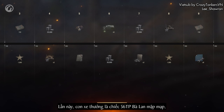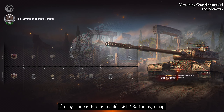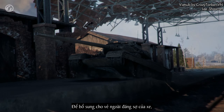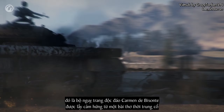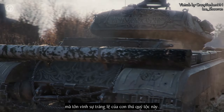This time around, the reward vehicle is the Tier VIII Polish 56TP heavy tank, which is available in the base reward track. To complement the tank's menacing appearance, there's a unique Carmen de Bisonte style, inspired by a medieval poem that glorified the magnificence of this noble beast.